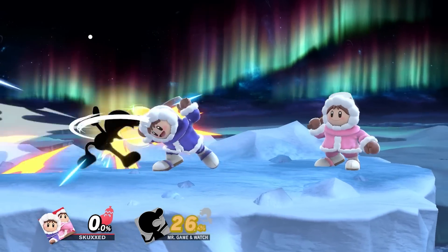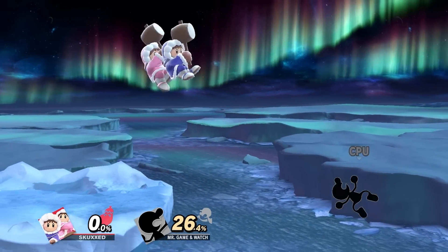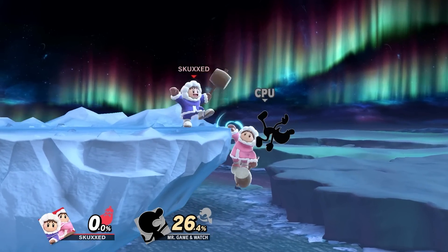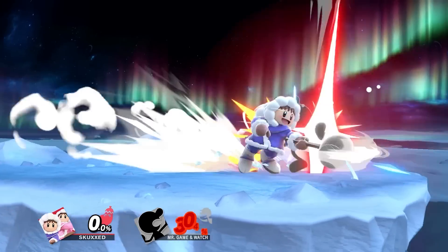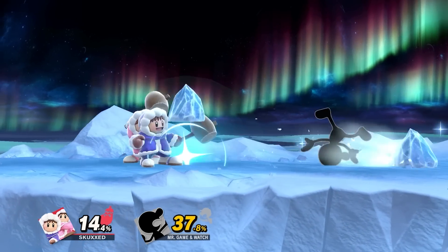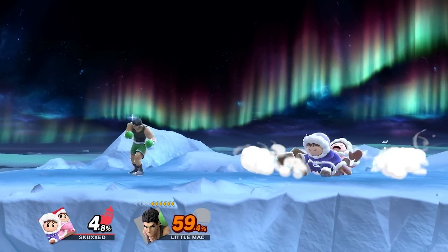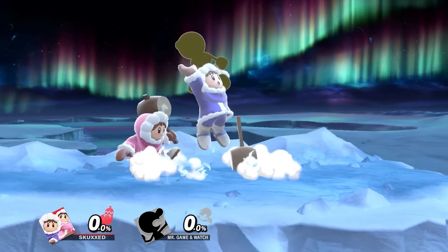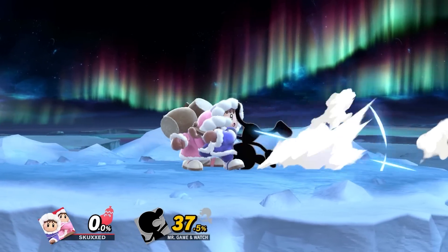However, the technique requires a high level of technical mastery to execute. They can also use their partner climber to trump characters at the ledge, which make use of their beefy aerials to punish with an immense amount of power, and can continue to oppress their opponents at range with Ice Shot, making grounded approaches extremely difficult. Up close, Ice Climbers can use their disjointed ground attacks to keep their foes in check.